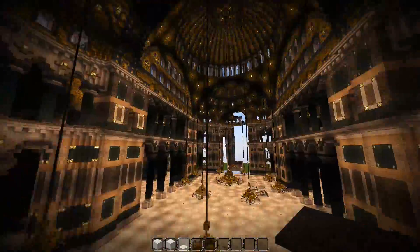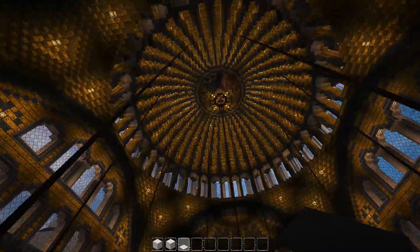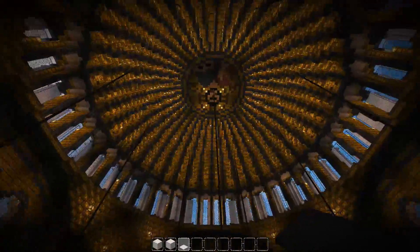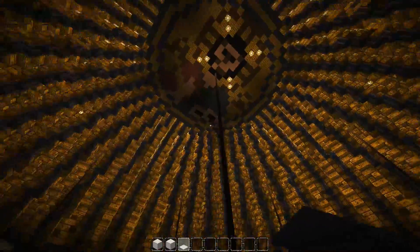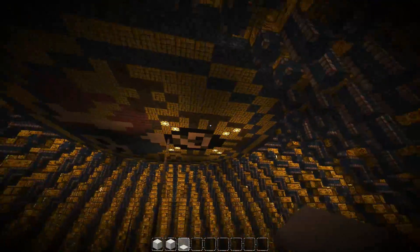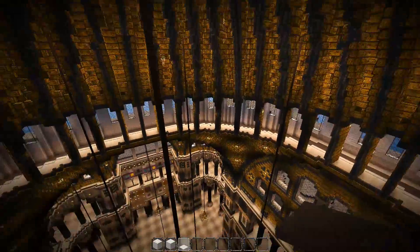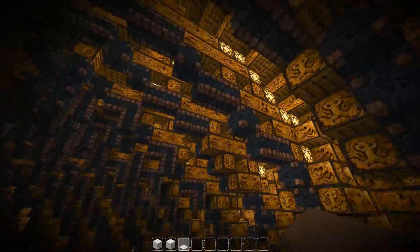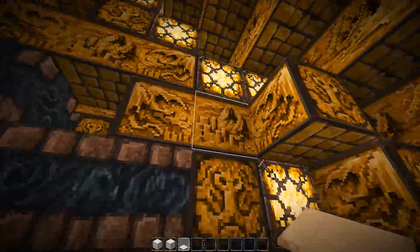I'm going up to this main dome for one last look — this is pretty spectacular. How has he done all these lines? I wish I knew if he had used WorldEdit. He must have used WorldEdit — there's just no other way. Look at this — it sticks out the wall so much, and he's hidden light behind it. That's so clever.